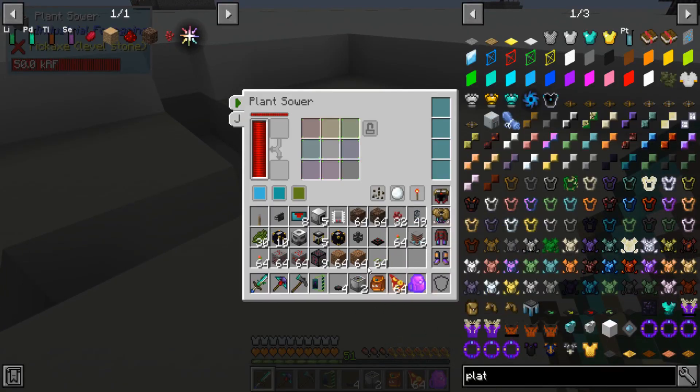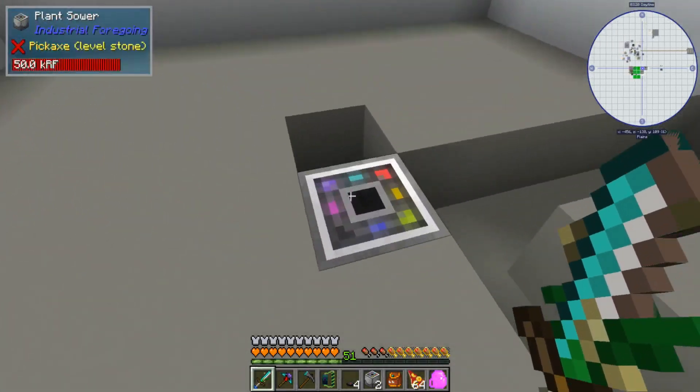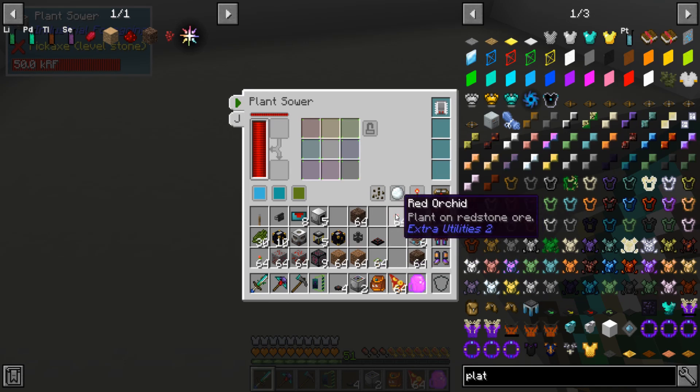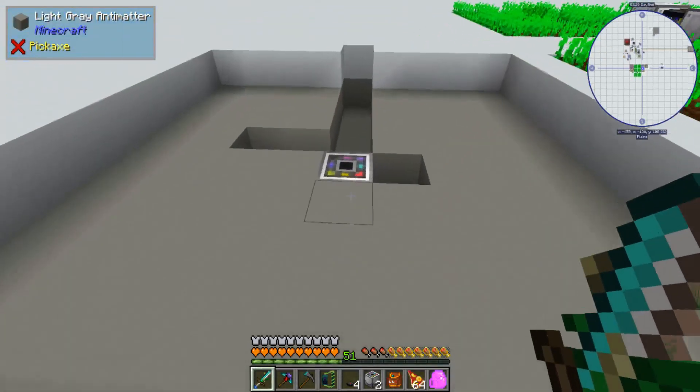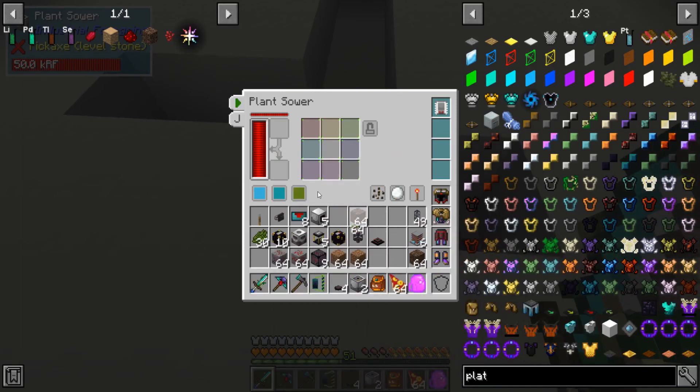So we'll give each of these a range upgrade. We'll give this guy here — it can be nether wart. The nether wart will get you selenium. Actually, we'll just put all that in there. This one here can be redstone, using the red orchids. And then this one back here can be palm.